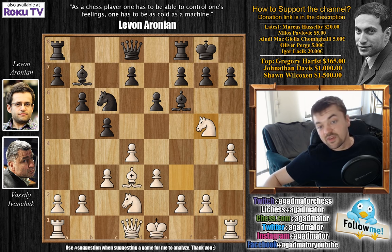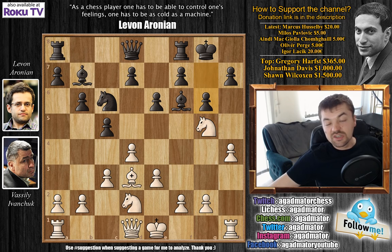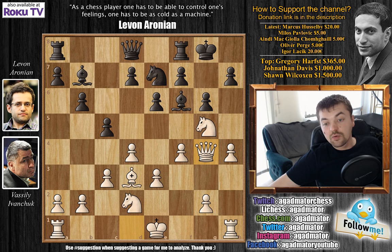Black plays g6 to prevent the attack on h7. H6 isn't so great because white doesn't have to react — white can simply play queen to h5 and the attack continues. Black can never really capture the knight, which would open up the h-file and white would be winning. After knight g5, g6 by Aronian, white plays f4, then knight e7, and now queen to g4 — Ivanchuk putting all his pieces on the kingside.